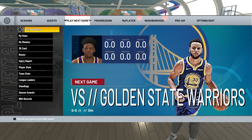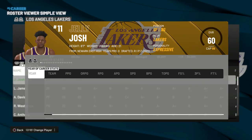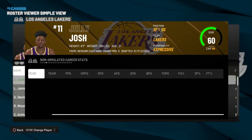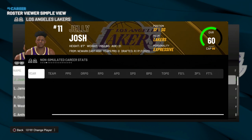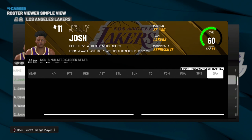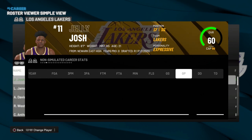To check your progression on Gym Rat, you want to go to where it says 'Play Next Game,' go to Roster, and then click R3 on your player. You want to scroll all the way to non-simulated career stats — make sure it's not just the normal career stats, it has to be the non-simulated career stats. I don't have any games played right now.